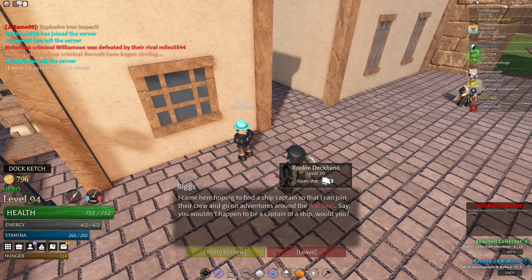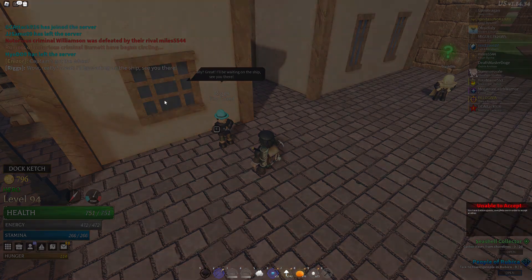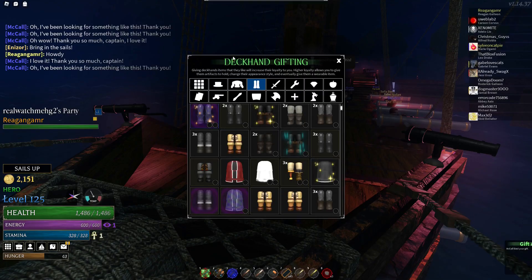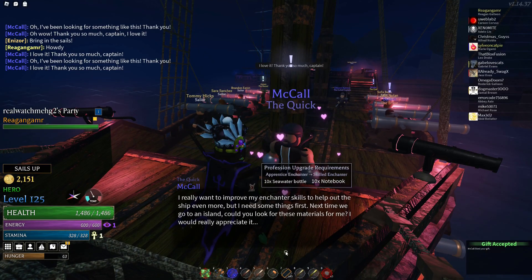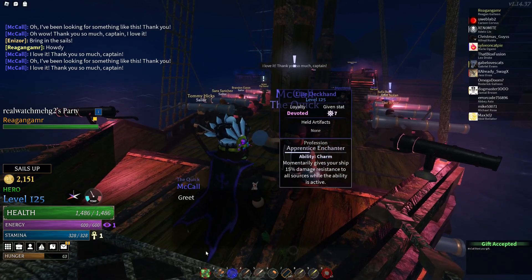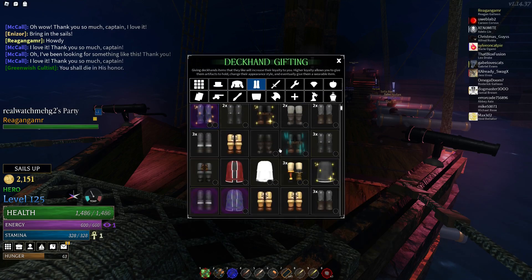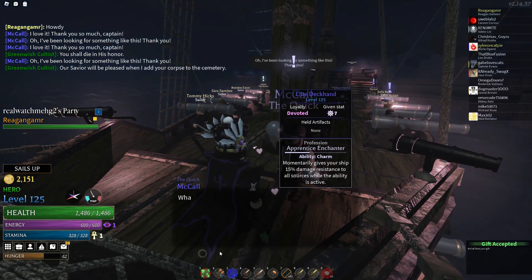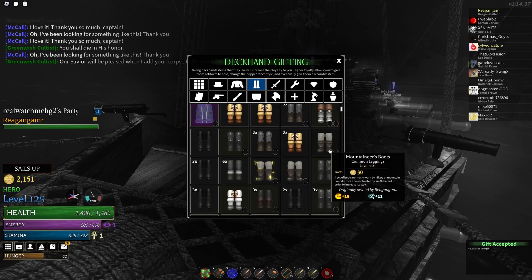The deckhands you can hire on your ship have gotten reworked, and they seem much better. It no longer takes any fame or bounty to hire them. They level up from sinking ships. You can gift them armors or accessories that they like — which are the items they're wearing — and that may increase their loyalty to you. Higher loyalty from a deckhand allows you to give them wearable items, which are just for vanity, and artifacts, which will enhance the ship with stats like 10% increased chance to escape a whirlpool or 7.5% looting, which increases the amount of sealed chests you can possibly get from sinking ships.